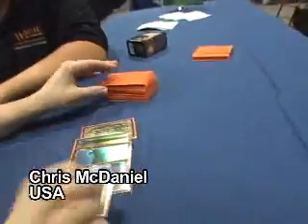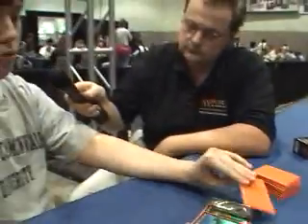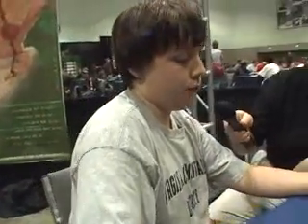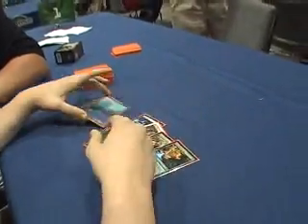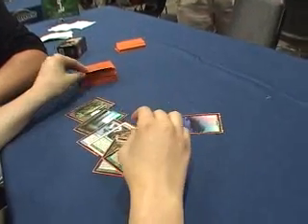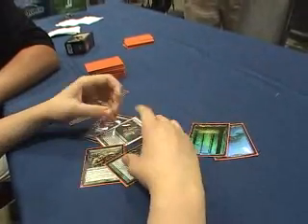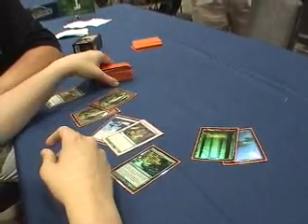You basically want a Turn 2 mana accelerator like Sakura-Tribe Elder or Rampant Growth, and a Heartbeat of Spring. Your best draw engine is Gifts Ungiven, since it allows you to combo off by itself if you have the mana or cards in hand. Typically you lead with like an island or something to make them think you're playing Control, and then play Sakura-Tribe Elder, sacrifice it, and go find a land from the deck.